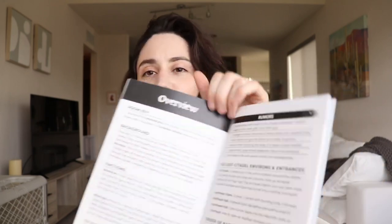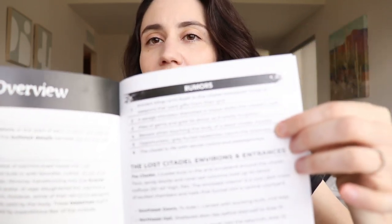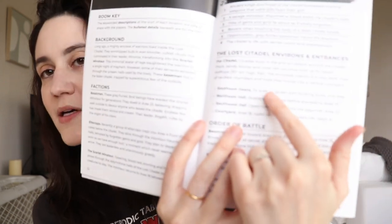Those are the two factions native to the structure, and there's one more: some ettercaps who have crept in from caves and tunnels. They are treasure-crazed, with no real leadership — all democratically equal in their desire for treasure — and have been running around the complex nabbing valuables and pushing their luck. When the characters arrive, depending on how they enter (there are several entrances), they'll run into one of these factions first. There's also an escalating risk over time that they'll encounter the Scarlet Minotaur, a very deadly encounter.